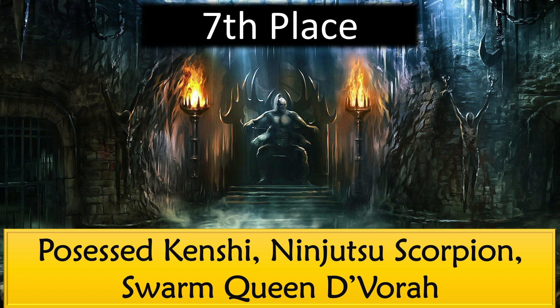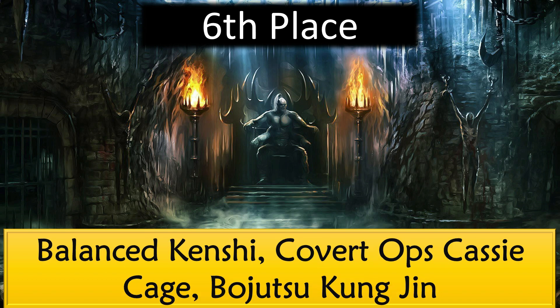Sixth place goes to Balanced Kenshi, Covert Ops Cassie Cage, and Fujin Kunjin. Fujin Kunjin can gain power by blocking the opponent's attacks, building up power very efficiently. Covert Ops Cassie Cage is amazing — one of my favorite characters, and it's good that she's not that rare so you have a good chance to get her. Balanced Kenshi gives all Spec Ops teammates one bar of power, making him great as well.